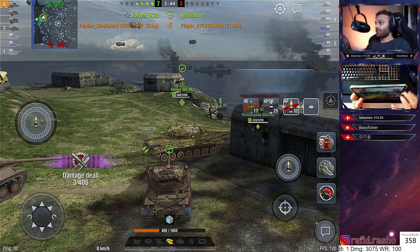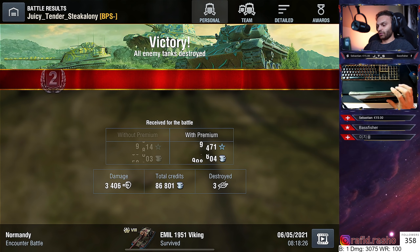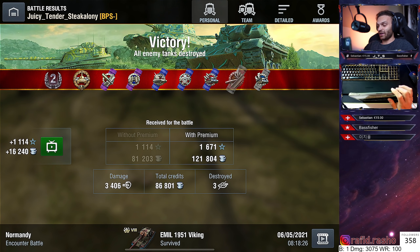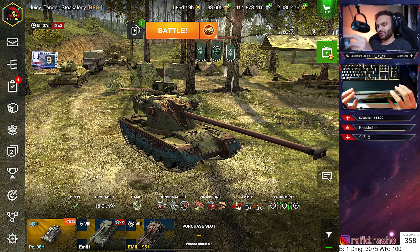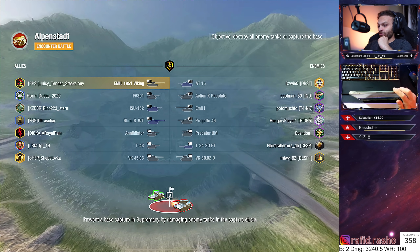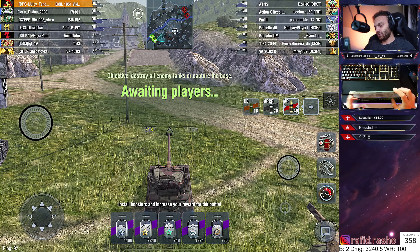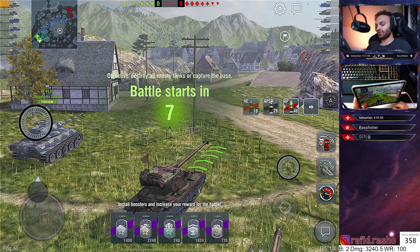This tank is really nice, I liked it from the first play. Play it hull-down and don't overextend. Make sure you're behind cover whenever you make your clip, because 21 seconds to reload the whole clip is a lot of time. When you're reloaded, make sure to penetrate all your shots and avoid taking return fire. 310 alpha and the gun is really accurate. We're still getting tier 7s and 8s — no tier 9s yet.